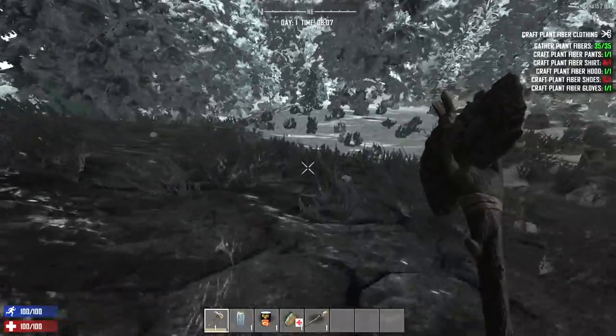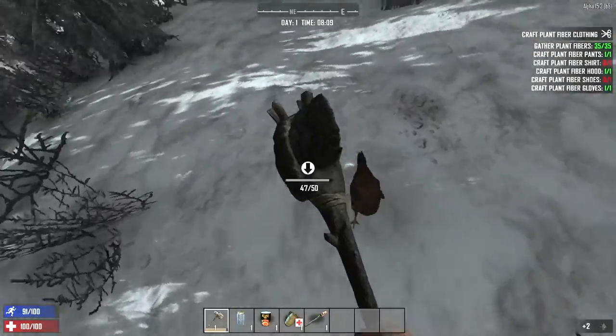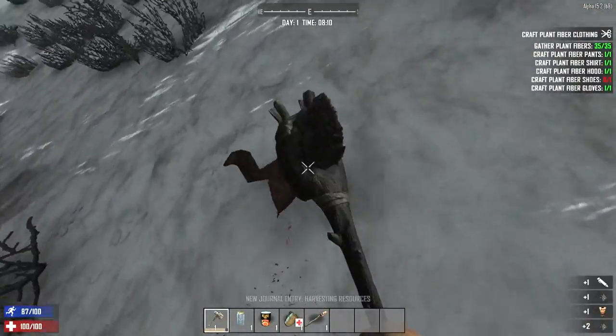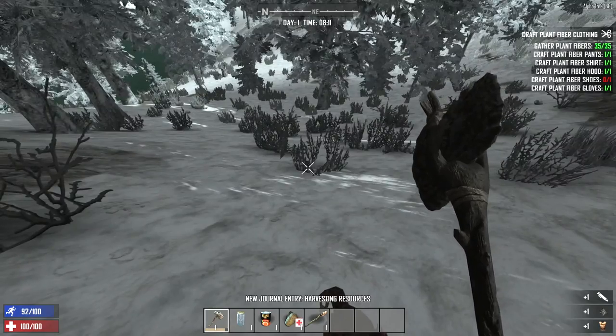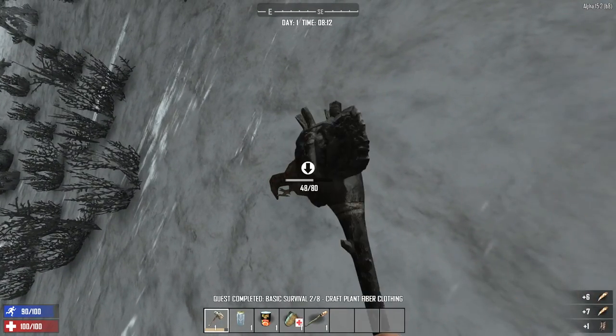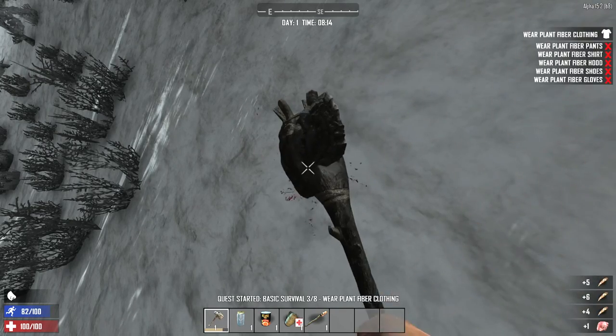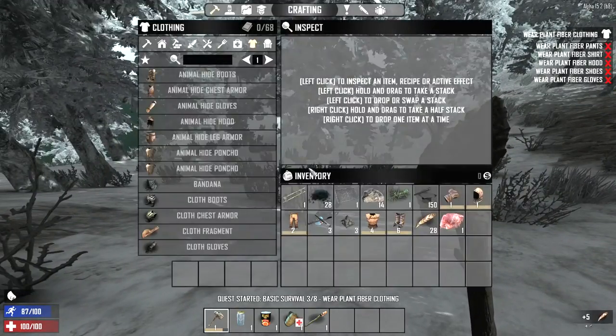Oh, it's a chicken! We could probably just run up on this dude. They're a lot slower in this Alpha. Come here — dead. Sweet. And you can get some meat off the chicken too. I don't think you get meat anymore — I think it's just feathers. That's good. We needed the feathers too, and we needed the meat.